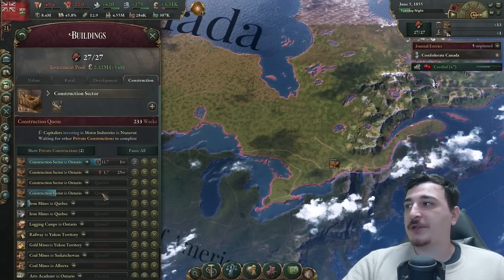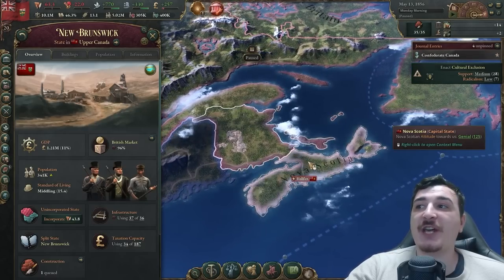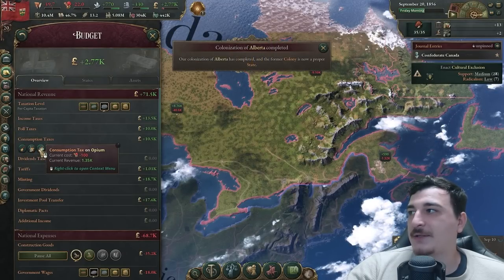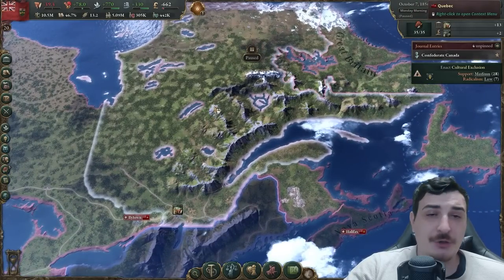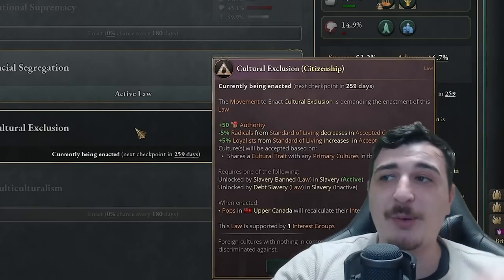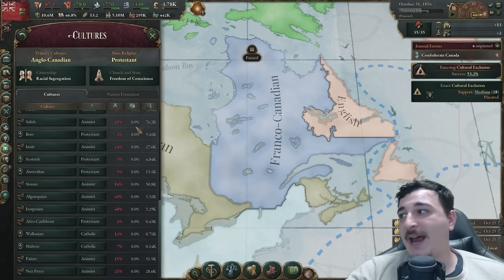Queued up an extra five construction sectors — slowly but surely making huge progress. We got New Brunswick added to the fray, part of the New Brunswick state which includes Nova Scotia too. Let's start incorporating these and I'm going to cancel the opium and liquor taxes. We're going to use that to encourage social mobility in Quebec where we have the majority of our population, plus get cultural exclusion so we accept more diverse people — important given our population is literally from everywhere.